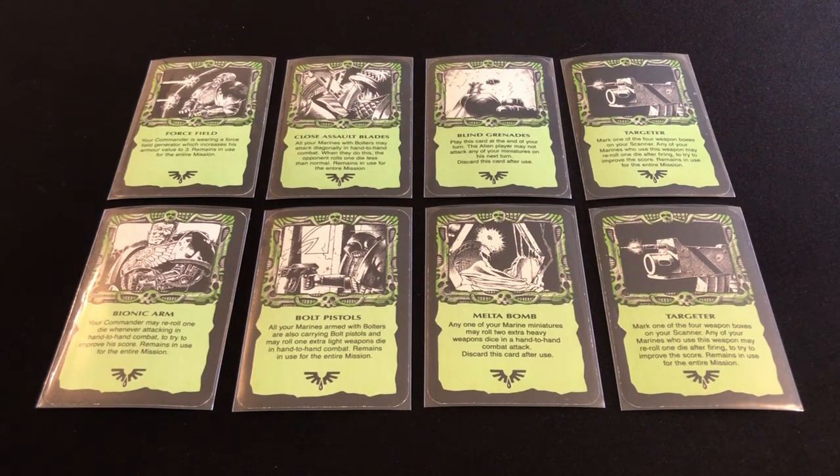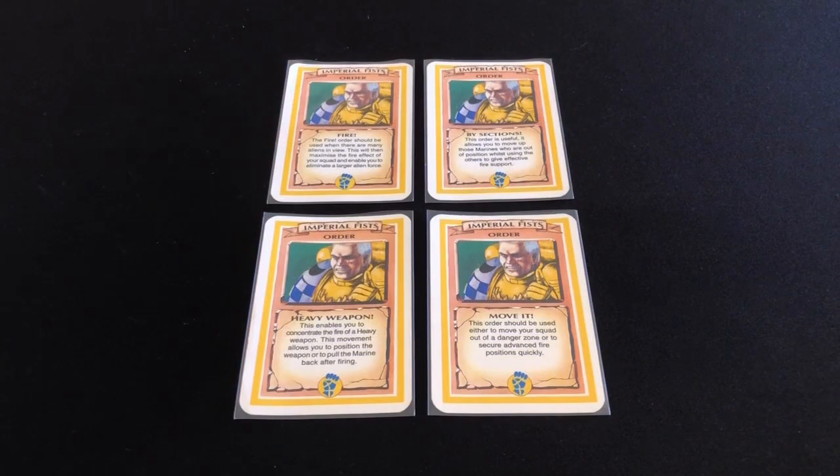Those two cards specifically for bolter-armed marines will encourage you to equip more bolters than you might with Imperial Fists, for example. Next up you have two different types of grenades: blind grenades, which prevent any adversaries from attacking your marines on your turn, and the melter bomb, which gives one marine two extra heavy dice in close combat — really helpful against androids and dreadnoughts. The final two items are targeters, available to all squads, allowing a specific weapon type to re-roll one dice after firing.